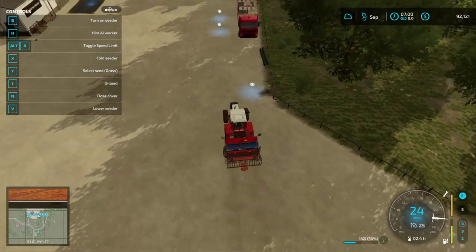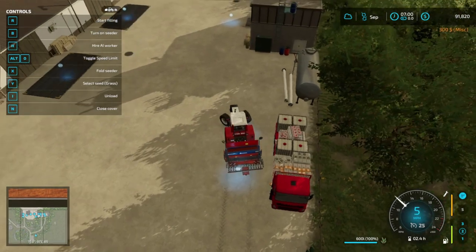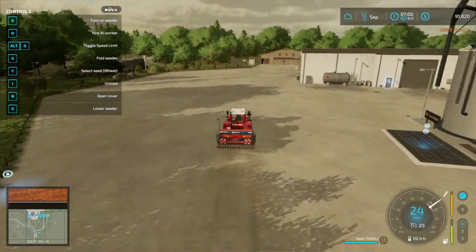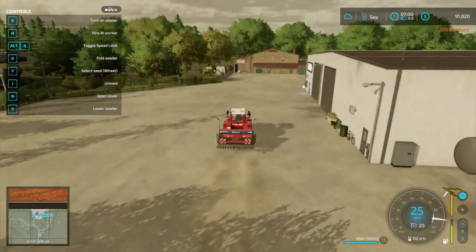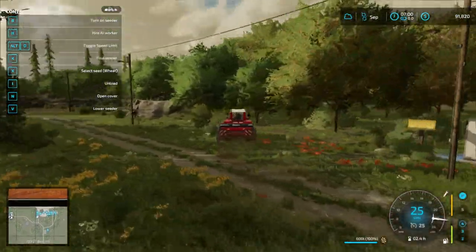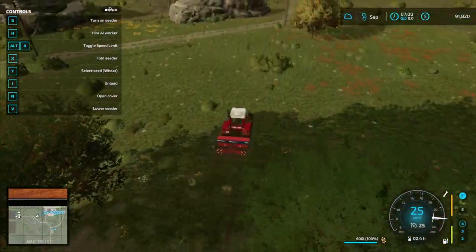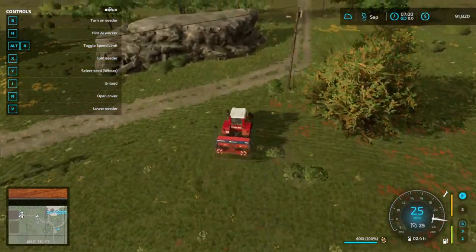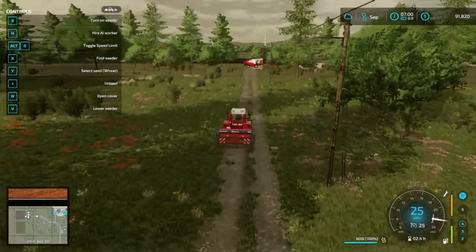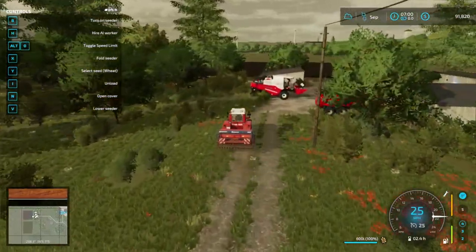We'll go ahead and fill this up at the buy seed point, select wheat, and we should be good to go. We're going to get the straw off too, obviously, and use that to make a little bit of extra money. We won't really need it for anything until we start cows — once we start cows we'll need it to make TMR — but before then we'll just sell it.